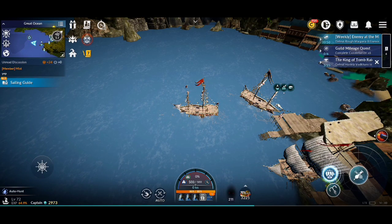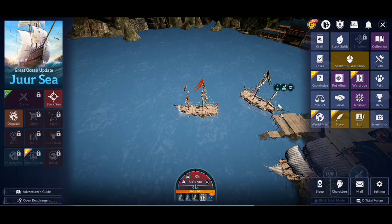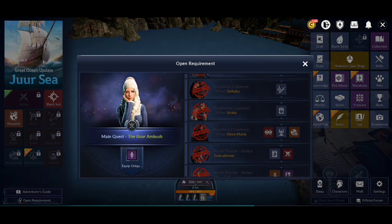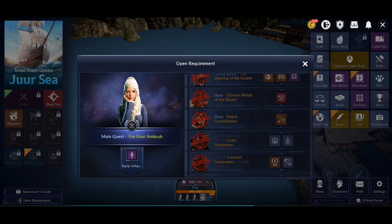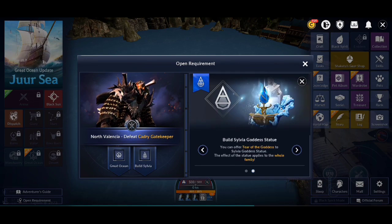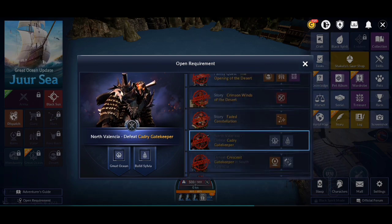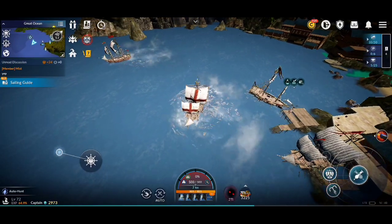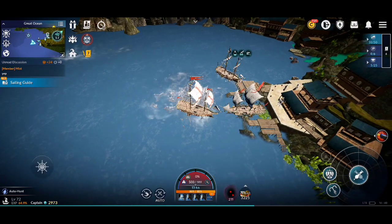I will explain bounty quests later, but first let's see how to unlock the ocean mode. To unlock the ocean mode you need to defeat the Cardi boss rush in North Valencia. Unlocking the ocean mode also unlocks the goddess Sylvia statue, which can be upgraded by using fragments farmed from ocean mode. This statue increases your CP as you level it up.